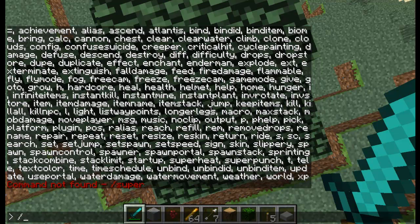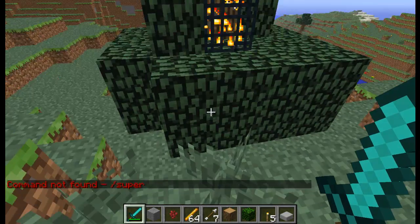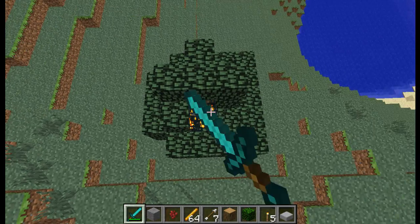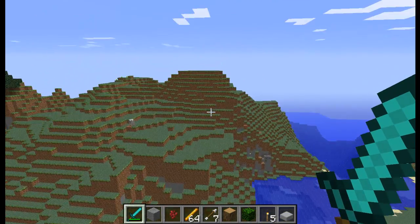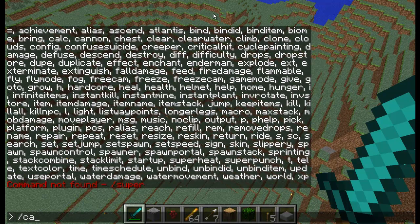That spawner command looks cool — I really want to try superheat. I'm going to try slash spawner and then maybe you would do like zombie. That's cool! I don't know exactly what that spawns, but it looks neat.